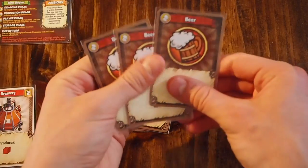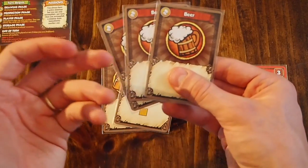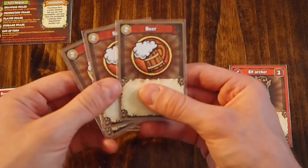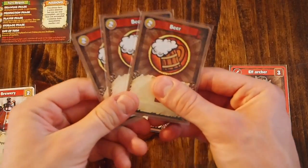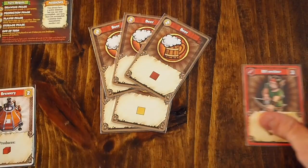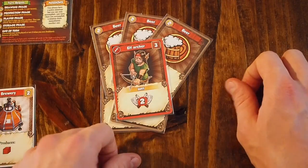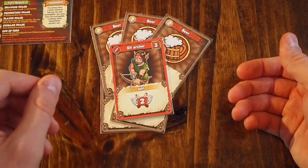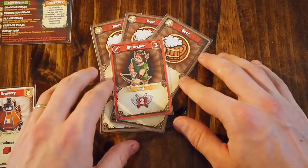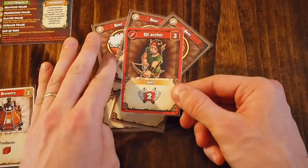Now that we've spent our two gold to buy the brewery and placed it in our village, we have three beer left. On your turn you can spend all of your cards or discard them — so if you don't spend your resources to buy a unit or building, you'd just discard them at the end of the round. Let's say we see an elf archer that costs three beer — we can spend that three beer and the elf archer goes into our deck. Note that you place it with cards spent during the round, and at end of round everything goes into your discard pile.